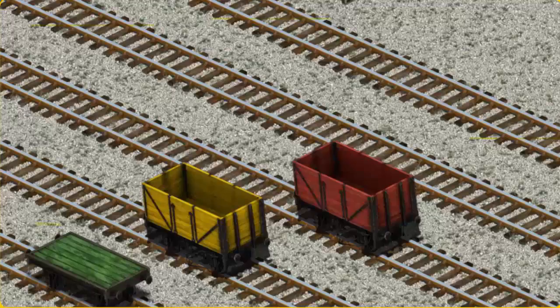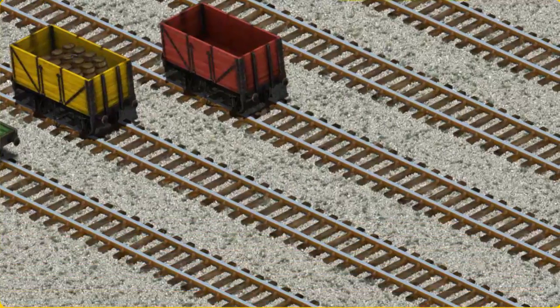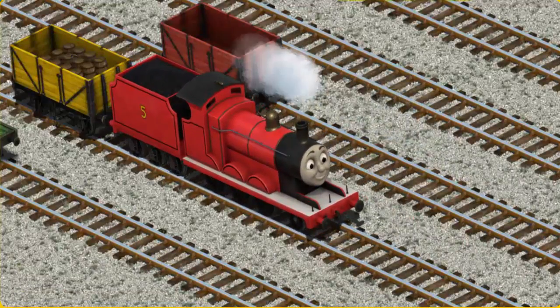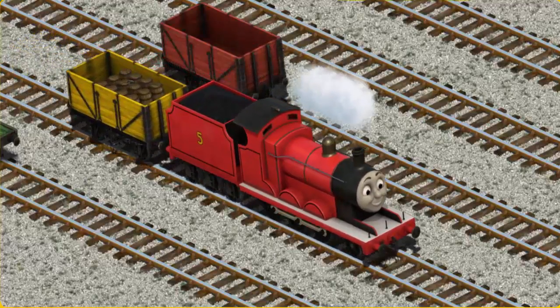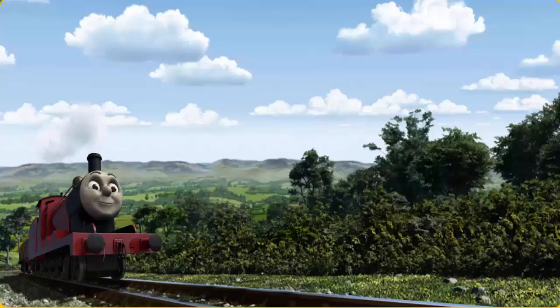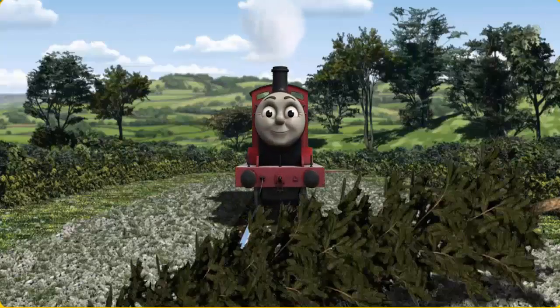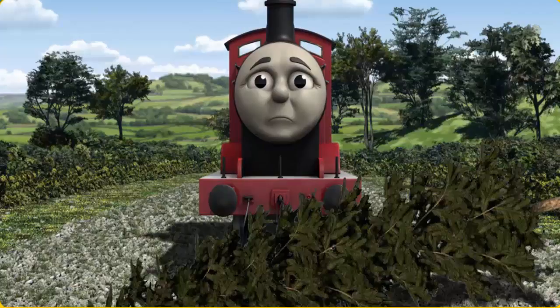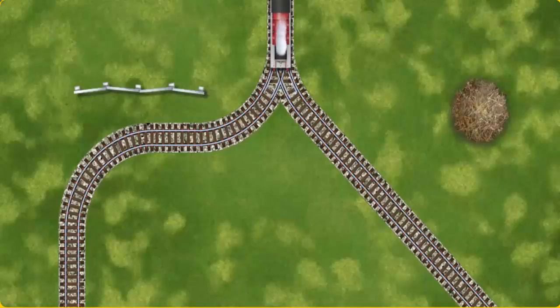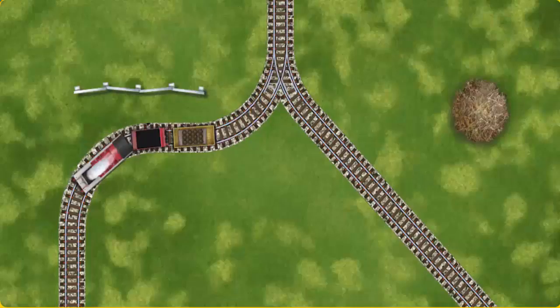Now the cargo must be loaded. Show Cranky where the yellow cargo car is. That's it! James pumped his pistons and puffed out of the docks. Suddenly, James had to stop. He needed to go a different way. Help James find the track that goes nearest to the fence. All clear!